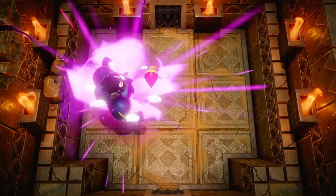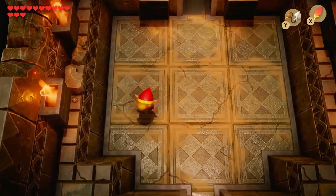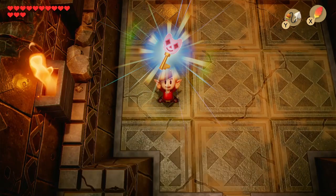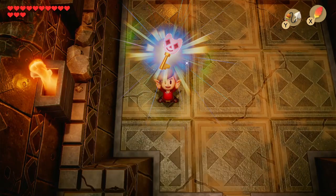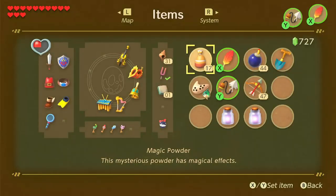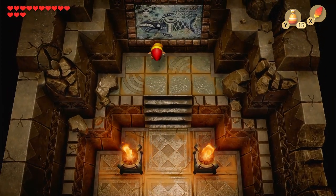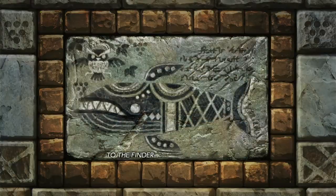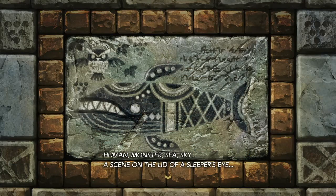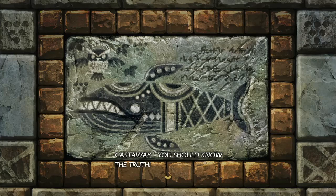We finally defeated the Mega Armos Knight and get a key — the face key to open the face dungeon. It's all dark here, so let's get our magic powder out to light the torches. There's a big mosaic here: 'To the finder, the Isle of Colant is but an illusion. Human monster sees sky, a scene on the lid of a spider's eye. Awake the dreamer and Colant will vanish much like a bubble on a needle. Cast away, you should know the truth.'